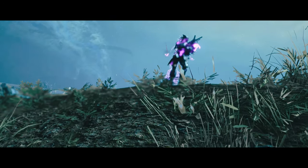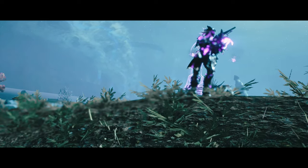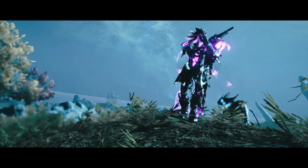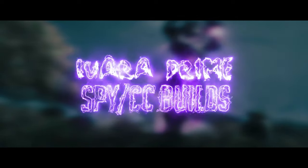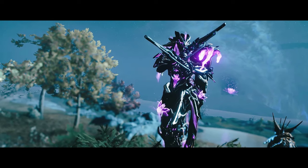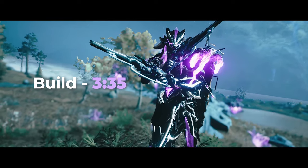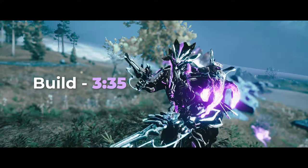Ivara Prime, aka the Jellyfish Frame, is one of the most popular picks when it comes to stealth missions. The build you will see later is made specifically with spy missions in mind. This is my take on the Ivara Prime build. If you came here just to check out the build, you can refer to the timestamp shown on your screen right now. For this video, I'll only talk about two abilities, the build itself, and some general tips for Corpus and Grineer hacking.